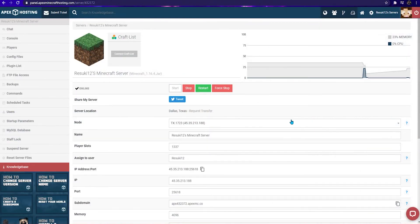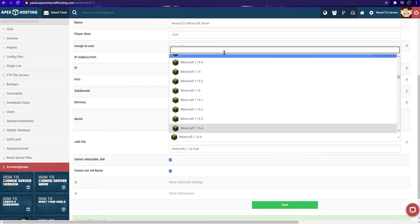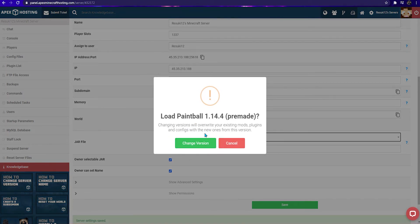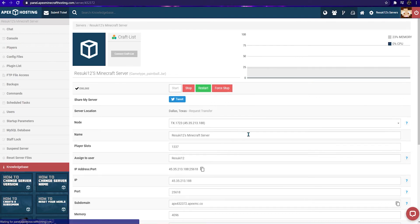First, you'll need to head to your main Apex panel. And once you're there, you'll scroll down to the jar file field and search up the name paintball. Once the option that comes up is highlighted, you'll go ahead and click on that. From there, you're going to click change version. Then you'll click use included world, as we built a world for you, then restart now. And then you'll launch it up in 1.14.4.